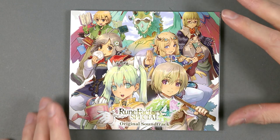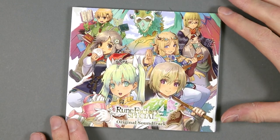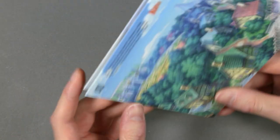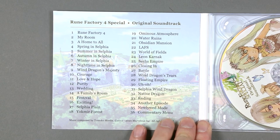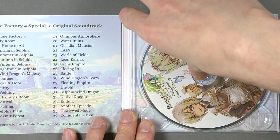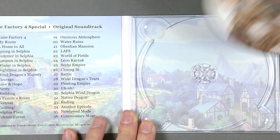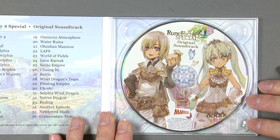Onward with the soundtrack — front cover, an artwork we've already seen. Spine, just a reminder of what we are looking at. And on the back, a nice location shot. Tracklist on one of the inner flaps of this original soundtrack. And below the disc, nothing. On the disc, the two main characters.